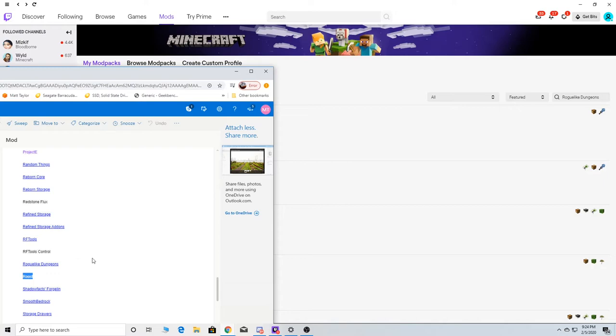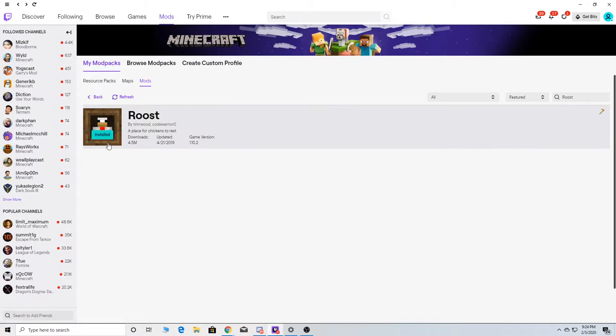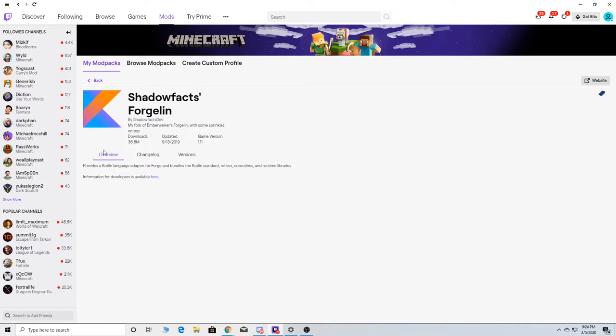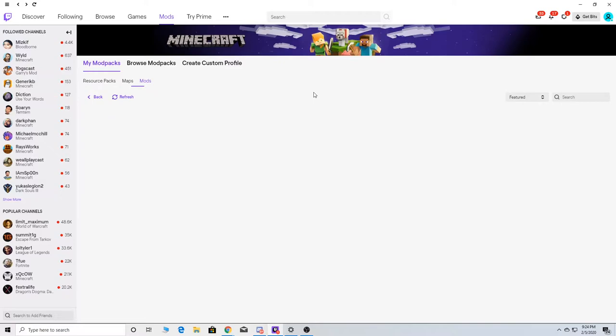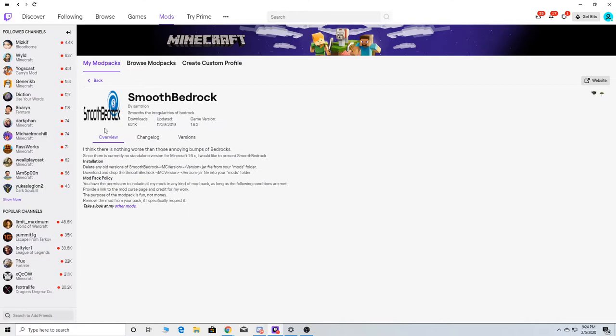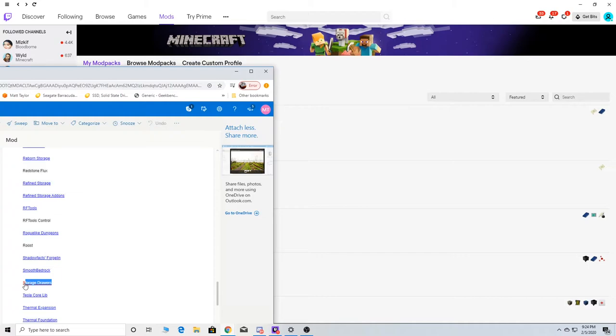Here's the one I was telling you about earlier — Roost. Roost is a very good one because, like Stone Block, you can actually use Roost to make what you want. I like that. Smooth Bedrock — lets you have a smooth bedrock. I'm just going to make sure this one's got it in. Okay, it's installed. Back to Smooth Bedrock — it makes the bedrock smooth, so that's really nice.